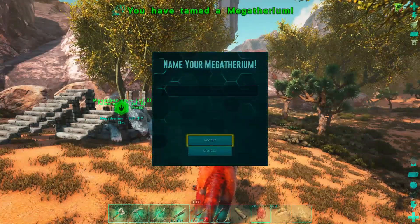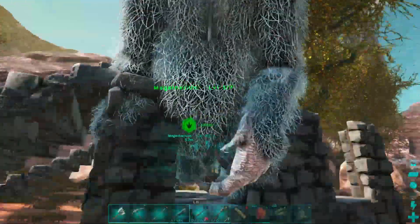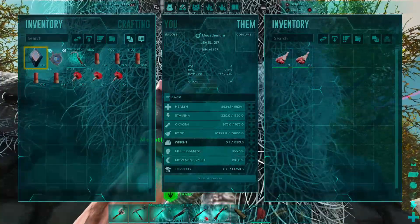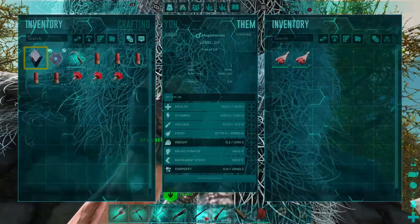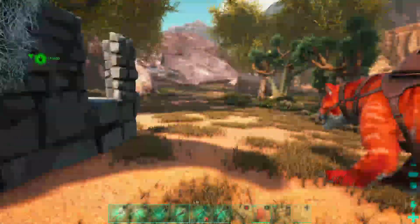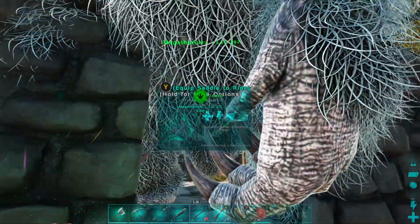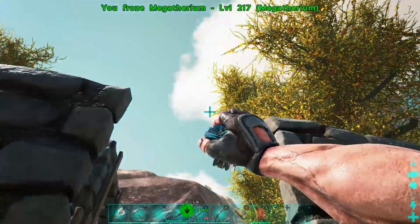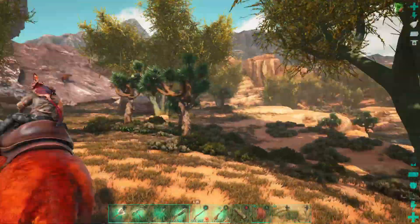He's up — let's check those stats! Starting melee was 235, now 366 after tame — that's actually not bad. Full stats: 5,624 health, 1,320 stamina, 1,290 weight, 366 melee. These guys always have a lot of weight. This is definitely going to help us out on the Island against the broodmother. It's one of those tames where you see a 145 and you just have to take it even if it wasn't the plan today.